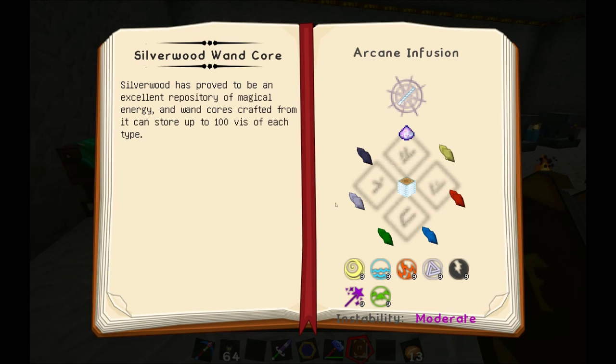In the case of the Silverwood wand, we have a benefit to all of them. And as you can see, this is quite a bit more taxing — a lot more things here. Instability says moderate at the bottom. There are seven items in a circle so we can never really get the symmetric arrangement. You need lots of the primal aspects and Precantatio.